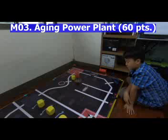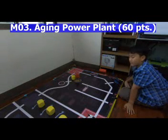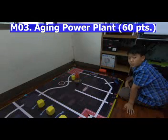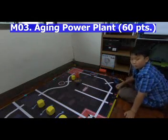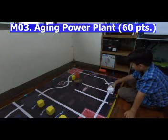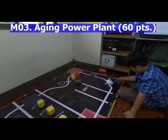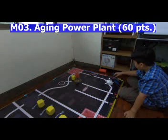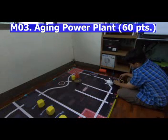Our next mission is called Aging Power Plant. The code is M3 and in total it scores 60 points — 20 points each for the small switches. Our robot has to travel this distance and then flip these switches.